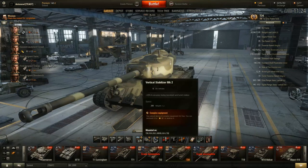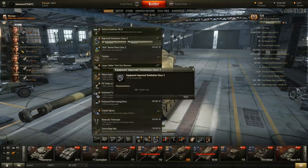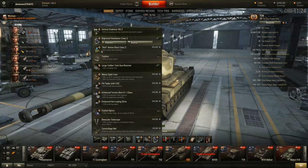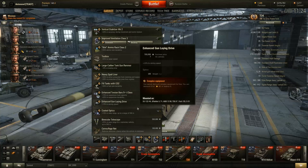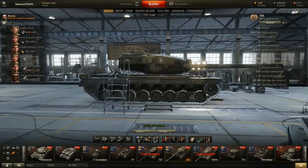For equipment, you definitely want Vertical Stabilizers and a Tank Gun Rammer. For the third slot, it's somewhat controversial — some people say Improved Vents, which I prefer, while others say Enhanced Gun Laying Drive to get the aiming time under control. In my opinion, Vents is so good on this vehicle that it can't really be replaced by just improved aiming time, since Vents improves everything including aiming time. But try a few games first and decide how annoying you find the aim time — both are viable.